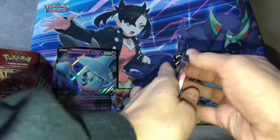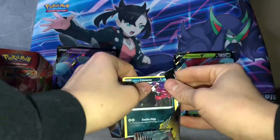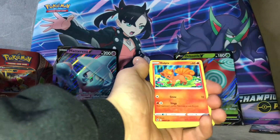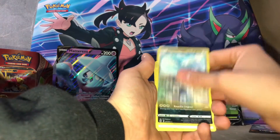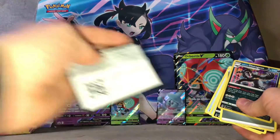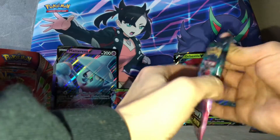And to the next pack of Champion's Path. Vulpix, Vulpix, Rockruff, Scraggy, Zigzagoon, Altaria, and Obstacle — nothing. Code card again. Like that.